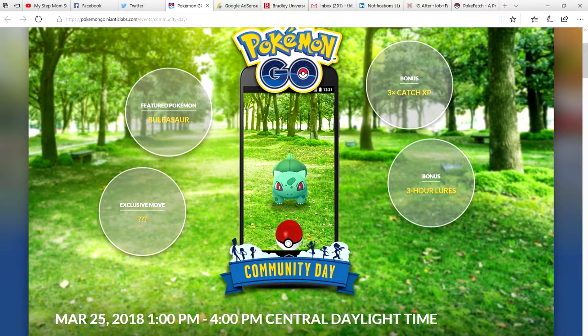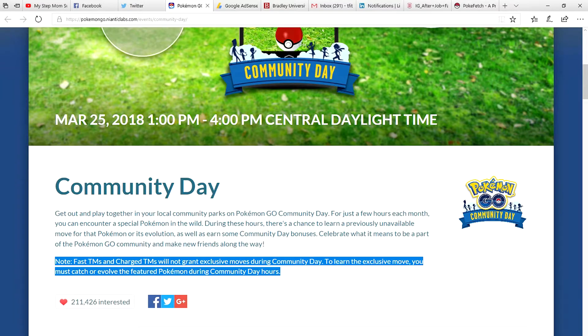There are also three-hour lures. Note that fast TMs and charged TMs will not grant exclusive moves during Community Day. To learn the exclusive move, you must catch or evolve the featured Pokemon during Community Day hours.